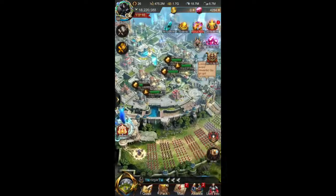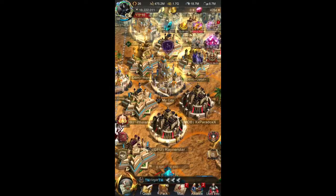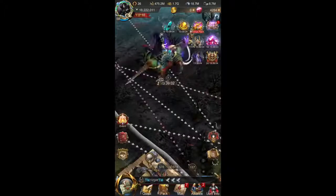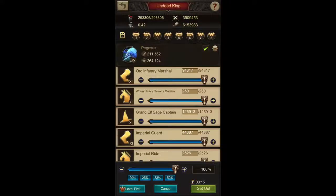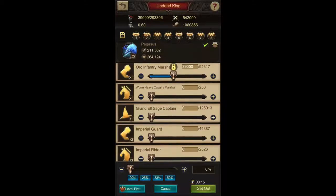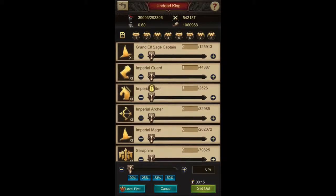Now we are going to test out what happens if I send infantry as well. If you are a cavalry player then it would be cavalry. We found out in previous videos that for my current army formation, 39,000 infantry of my highest tier is the optimum number to be used.